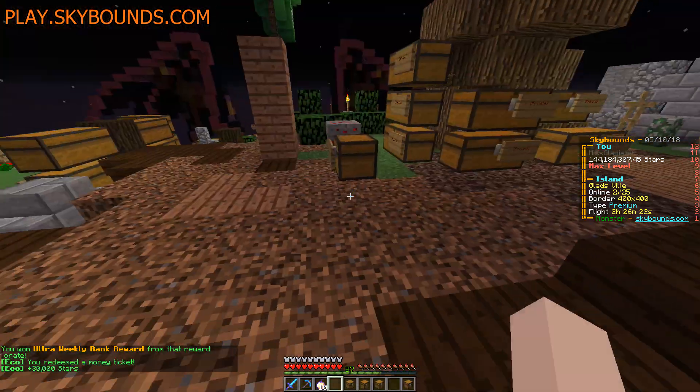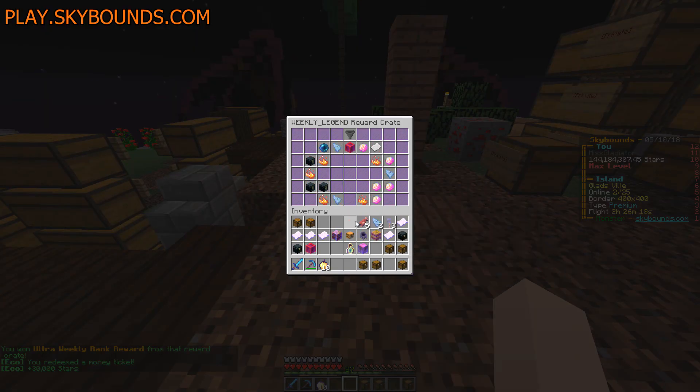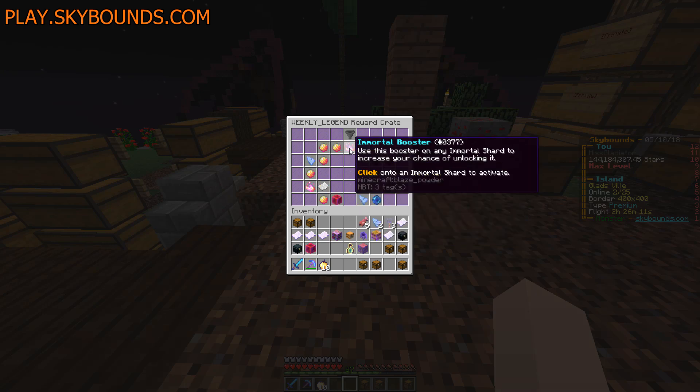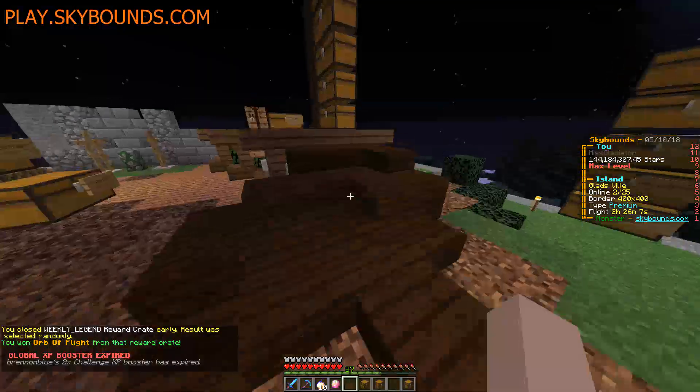Ooh, 30k! I'll take money - I do not mind money at all. Legend: no Immortal Shards, guys, it's just not happening for me. To be fair, I think the server knows I've unlocked seven in a row, so they're like, that's enough. I don't want a flight orb - but we got a flight orb anyway. That's okay.